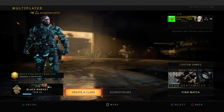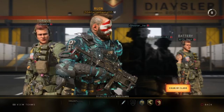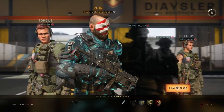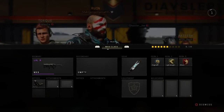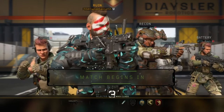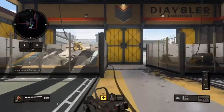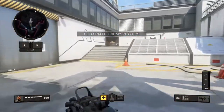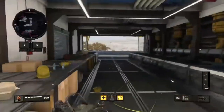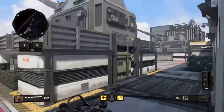We're in our first game and the first gun we're testing is the MX9. No attachments — the only thing on it is a reflex. I love this gun so much, not quite as much as the Vapr, but it's probably in my top five along with the Cordite and Vapr. It might even be number three for me.